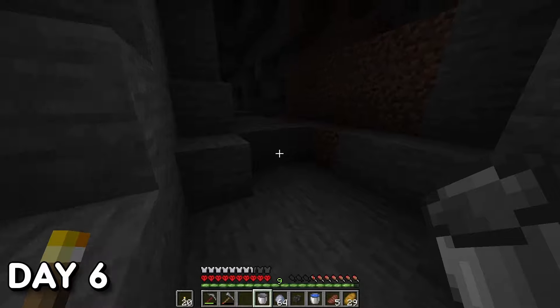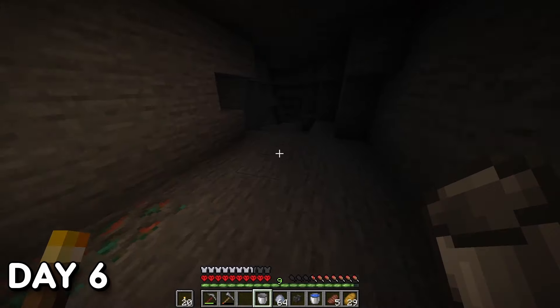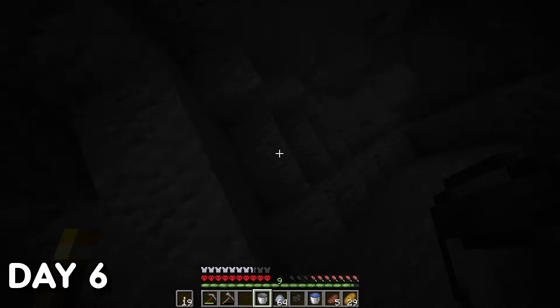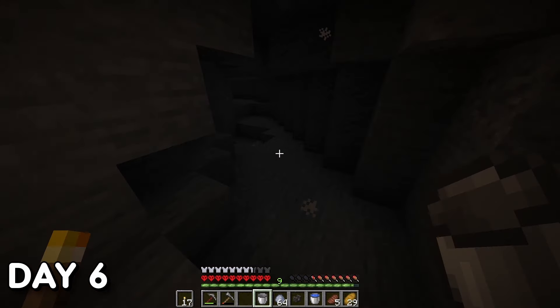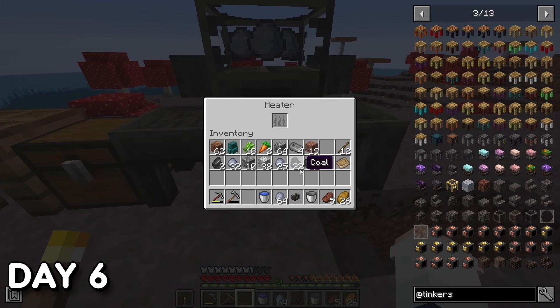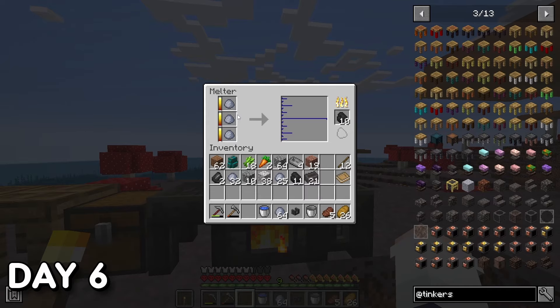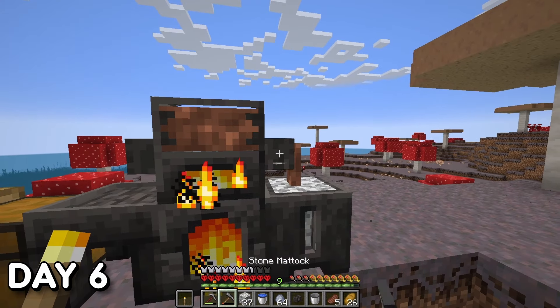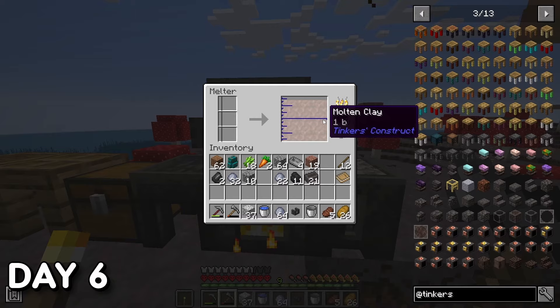Day 6. I went caving to find untapped minerals and resources, lighting up the caves since I wasn't sure if mobs could still spawn underground within a mooshroom biome. Then I came back to use my Melter to progress toward building the Smeltery. To make the Smeltery you need a smeltery controller, a fuel gauge, a few drains, a basin, a table, and a lot of seared bricks. I found a faster method: grab a ridiculous amount of clay and any stone block, and pour molten clay on top of the blocks within the basin.